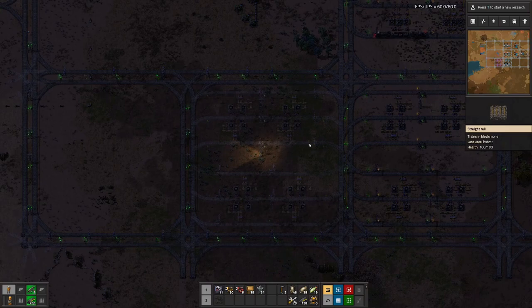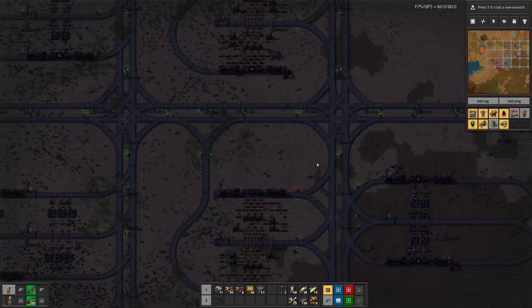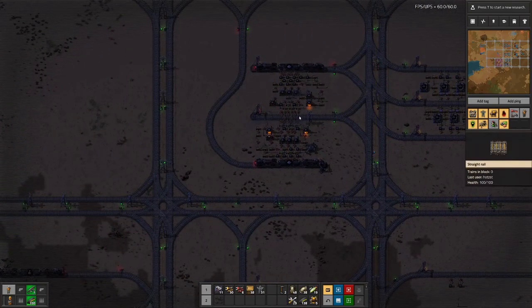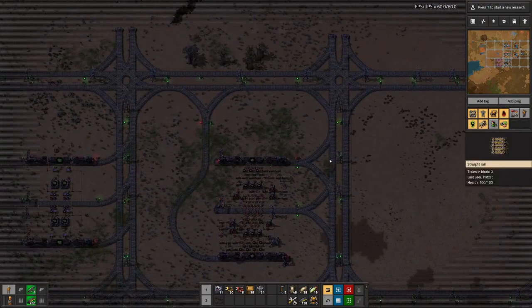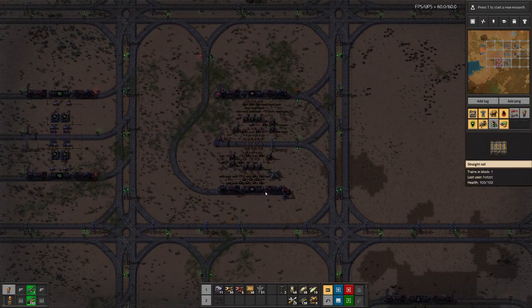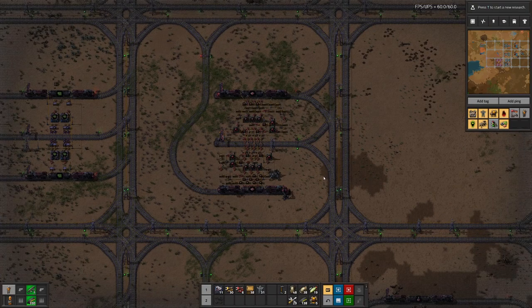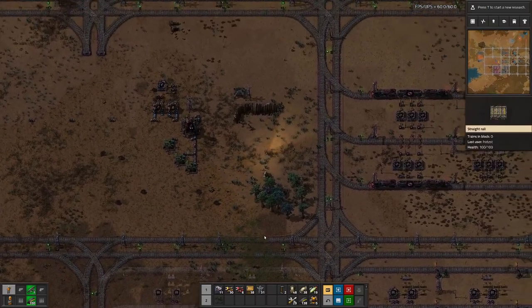Then we only have to do one step more to have green science set up. We probably need to figure out how to speed up production here because we do have some issues with trains. I can't wait until we have electric furnaces, to basically not need to run around all the time filling up the furnaces with coal. But let's fill the furnaces first and then fill in the missing pieces.